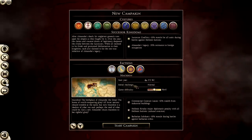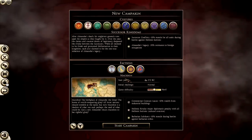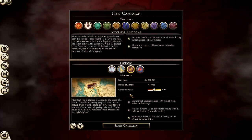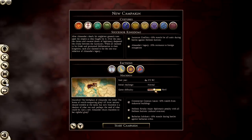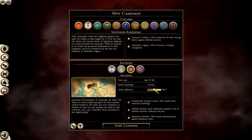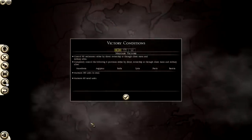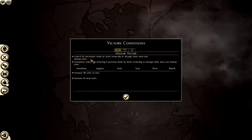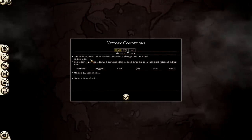And then Barbarian Subduers: plus 10% morale during battles against Barbarian tribes. That's basically it for the faction traits. Initial challenge is normal. Like every other faction overview video I'm going to do, I'm going to keep it on hard difficulty - I usually play on very hard or legendary, but for the purpose of this video it will be on hard.